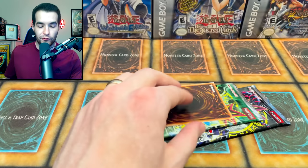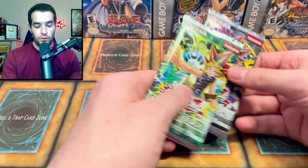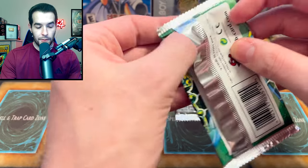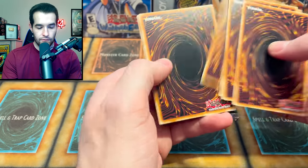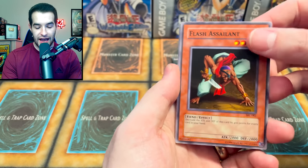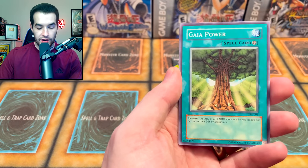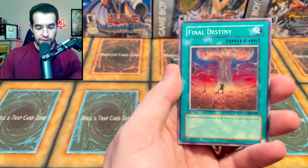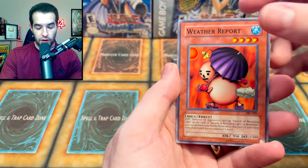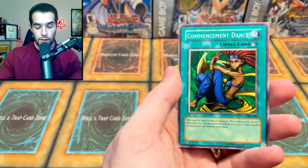It feels okay - will we get Mirror Force Dragon? Ring of Defense - it's something new, cool, we'll take that! Spell Ruler - rule the spells for me, let's do this. So far we've pulled Black Luster Soldier, Flash Assailant, Labyrinth Wall, a Rising Air Current, Gaia Power, Ancient One of the Deep Forest, Final Destiny, Weather Report. Amoeba and Commencement Dance.